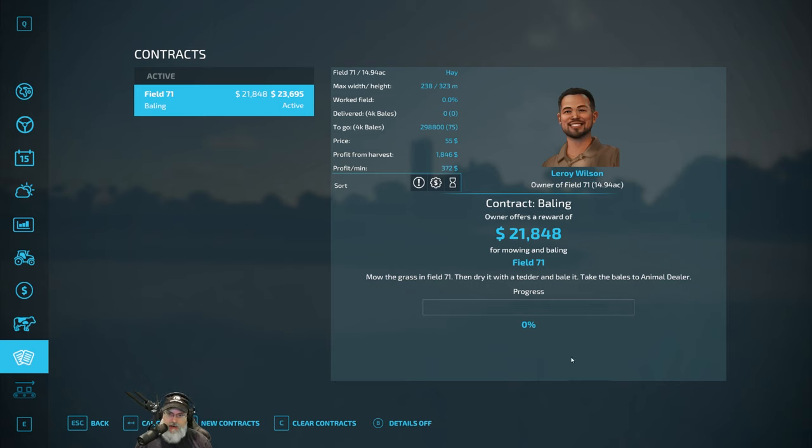I'm wondering if this mod removes the option to use my own equipment versus theirs. There's also mission type, net profit, profit per minute listed. Wait — where is the option for me to accept this contract? Did I already accept it? If I did, I didn't mean to. I think I might have accidentally hit the wrong button.